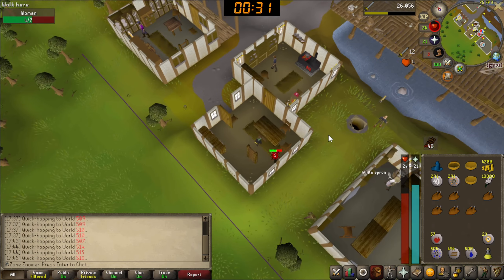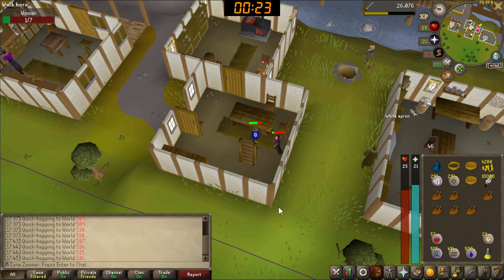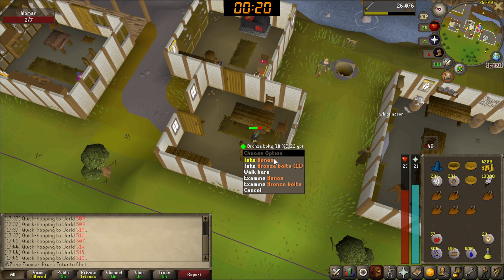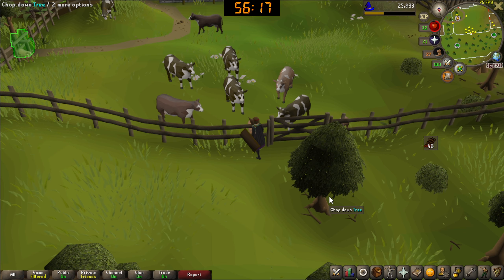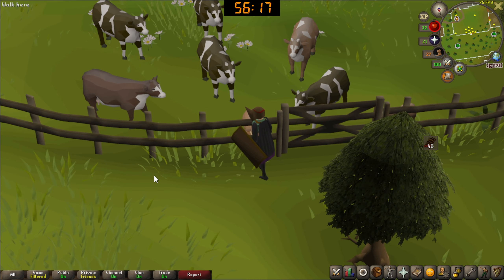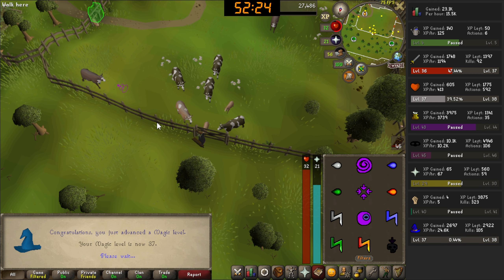Here's our woman, 30 seconds left - this should be simple. I think this is the closest we've ever been to the timer running out not on purpose. There we go - task done, kill one woman. Look at them all staring at me - I may have nightmares about cows tonight.